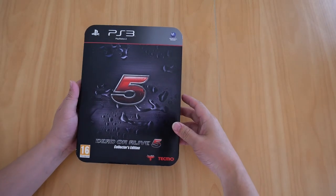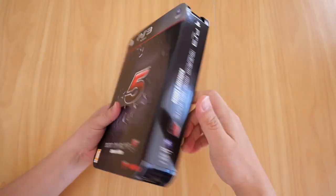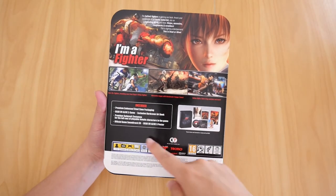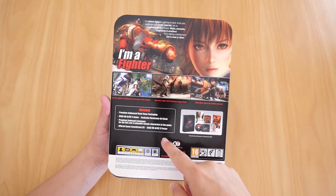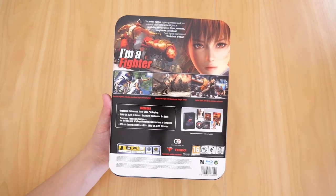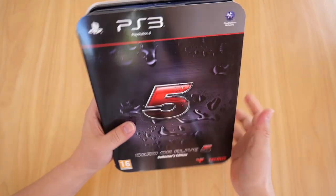Let's start with my copy of DOA 5 Collector's Edition for the PS3. This game comes in a steel tin case with a cardboard sleeve, as you can see here. On the back shows you what's included in this pack: premium boss steel case packaging, Dead or Alive 5 game, exclusive hardcover art book, premium swimsuit costumes — just for the female characters, of course — and an official game soundtrack CD, and also the Dead or Alive poster. So let's open up and see the contents.